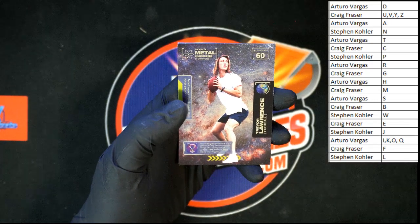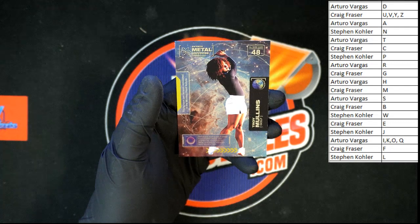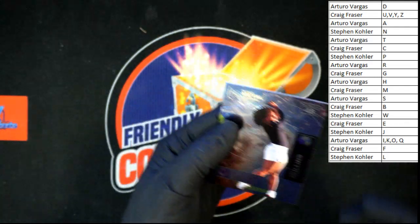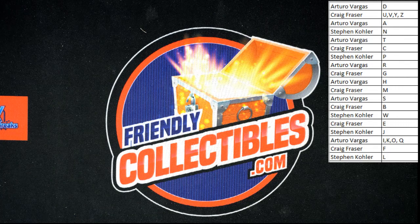We've got Trevor Lawrence going to L — that one will be going to Stephen K. And then we have Troy Mullins M — and that one is going to Craig F. That's going to do it for that pack of Skybox. That was nice. All right, we'll see you in the next one. Thanks guys.